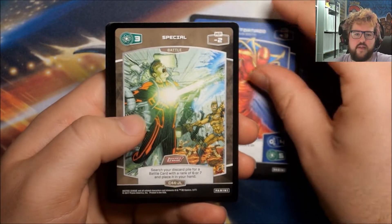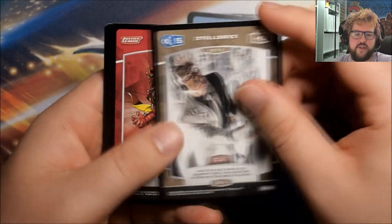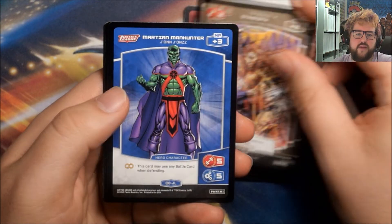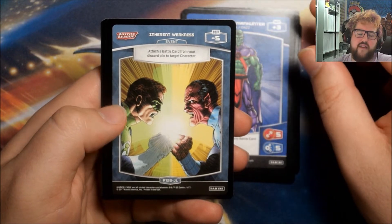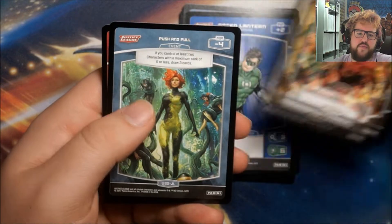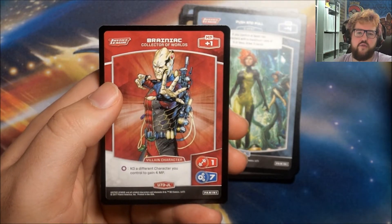Red Tornado, Special, Battle Frenzy, Intelligence, General Zod, Strength, Martian Manhunter, our Rare is Inherent Weakness, Green Lantern, Special, Push and Pull, and Brainiac Collector of Worlds.